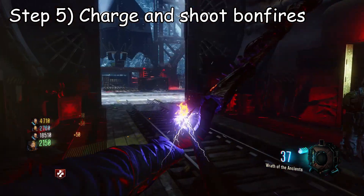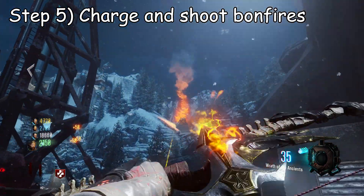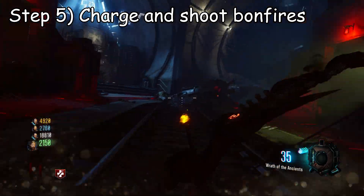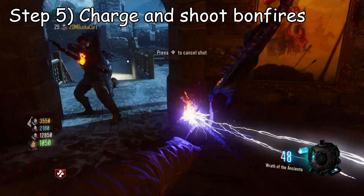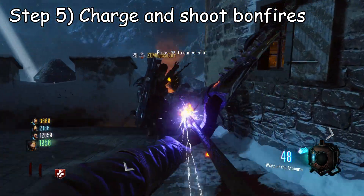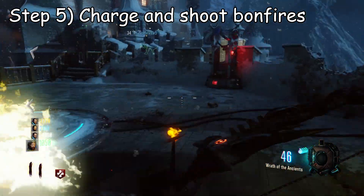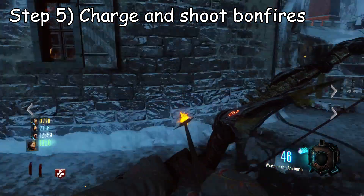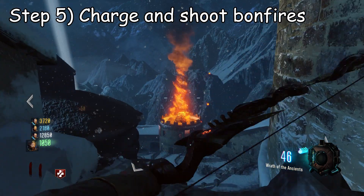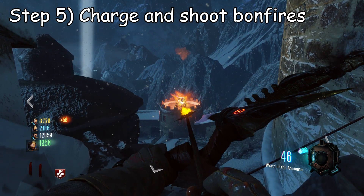After all three urns are full, point your bow and arrow at the urns to electrify it, then shoot the bonfires again — each urn corresponds to each bonfire. For the rocket's bonfire, go to the rocket's urn, charge your arrow, and shoot it. The same applies to the others. It can be a bit tricky, but if you land your shots the bonfires will show both fire and electric, indicating they are full.